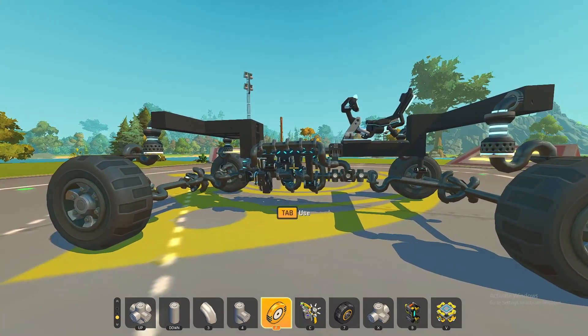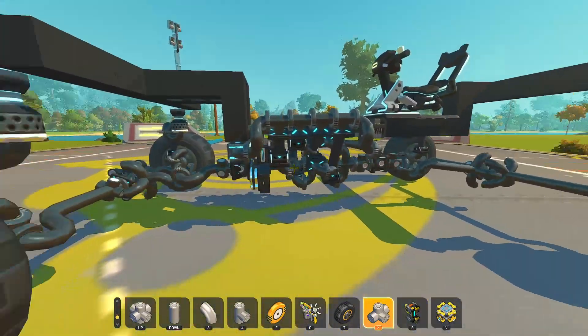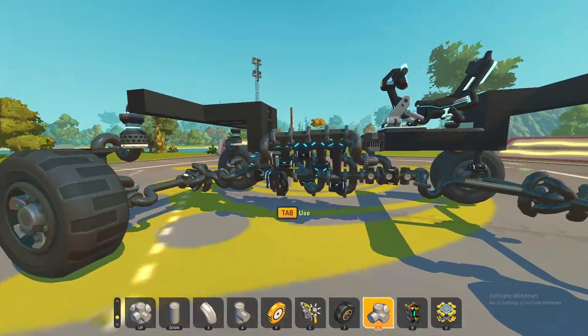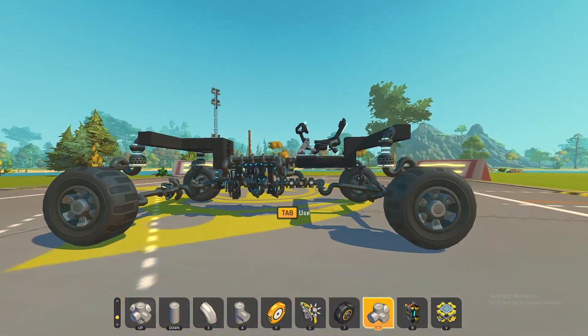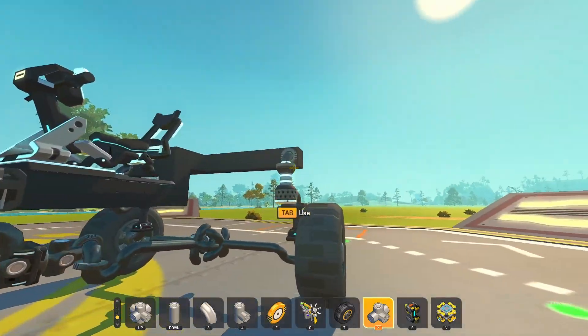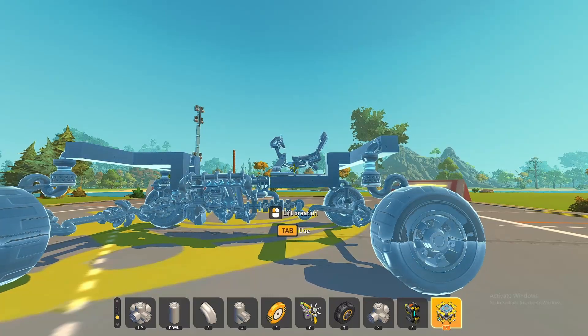I'm only going to show you how to build the linkage part, because the piston engine is a whole thing in itself - if you want to see how to build the engine then you'll have to see another video. I'm going to show you how to do the linkage, make it turn, and give it suspension. Piston engines have loads of tutorials out there, but figuring this linkage stuff out on your own is a bit difficult, especially if you're new to Scrap Mechanic.